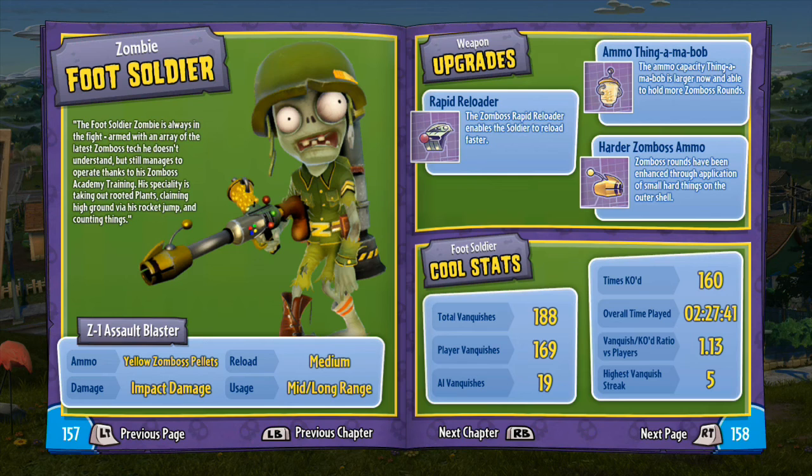First up is the zombie foot soldier. The foot soldier zombie is always in the fight — armed with an array of the latest Zomboss tech he doesn't understand but still manages to operate thanks to his Zomboss Academy training. His specialty is taking out rooted plants, climbing high ground, firing, rocket jumping, and counting things.